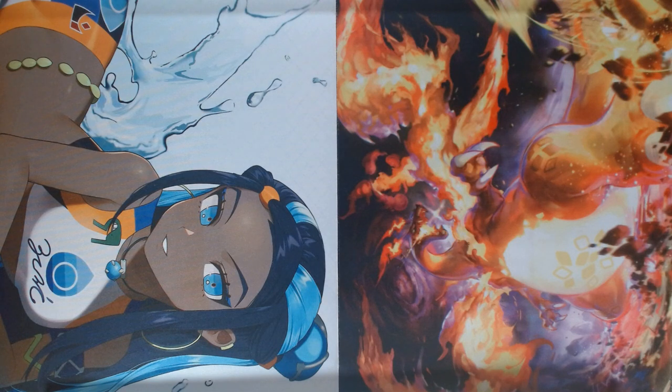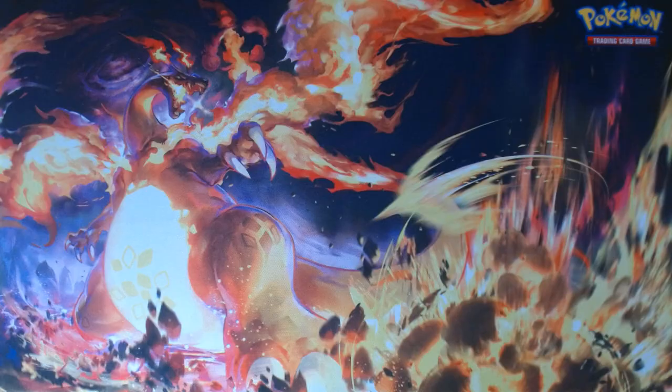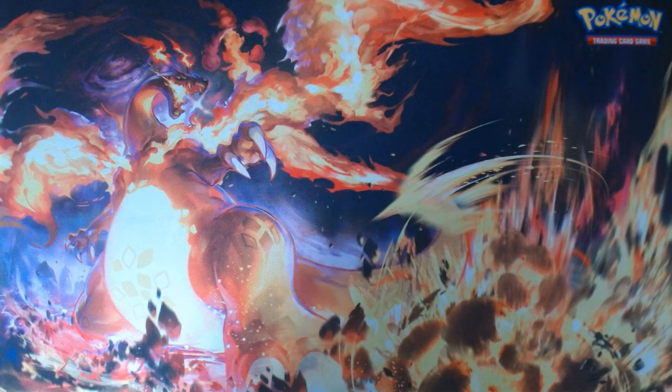Welcome back citizens to another episode of Celadon City Radio. I'm Red and I'm excited for today because I'm going to open up a Crown Zenith Blister Pack. This is fun for me specifically because I won this today down at my local card shop. They had a fun deal going on where if you spend X amount you get to spin a wheel, so I spun a wheel and this is what I ended up grabbing. Let's dive right into this one.